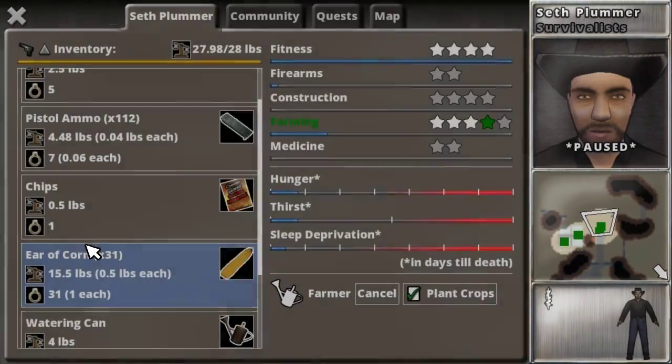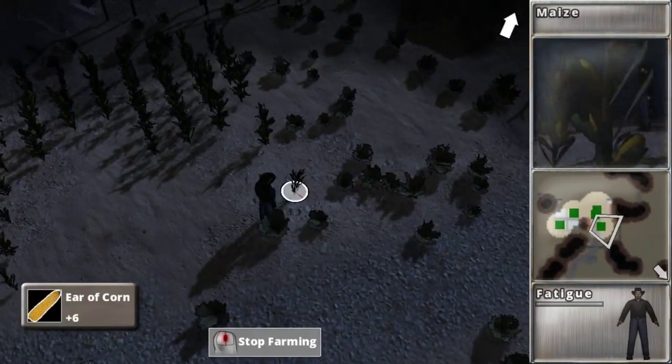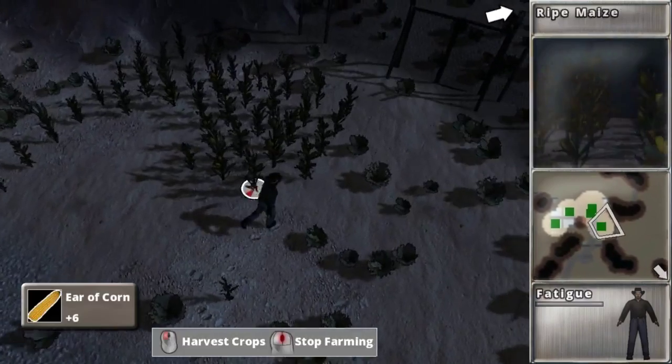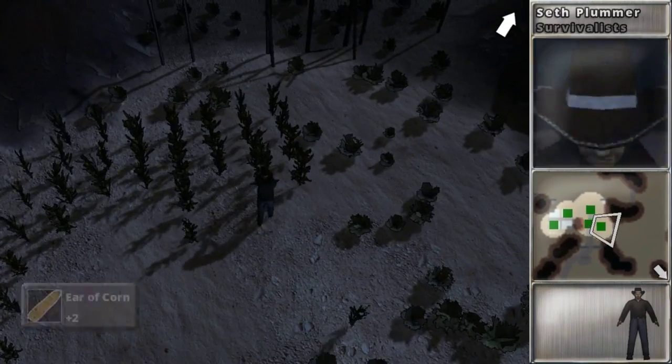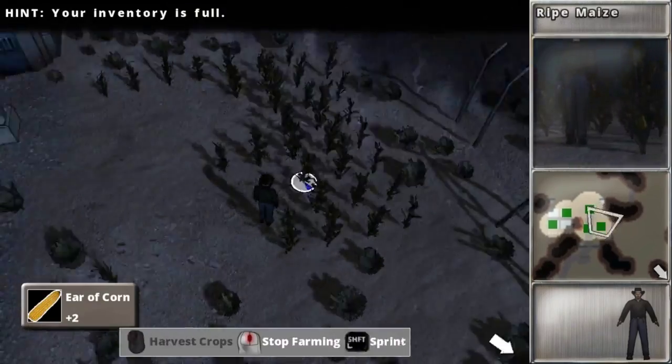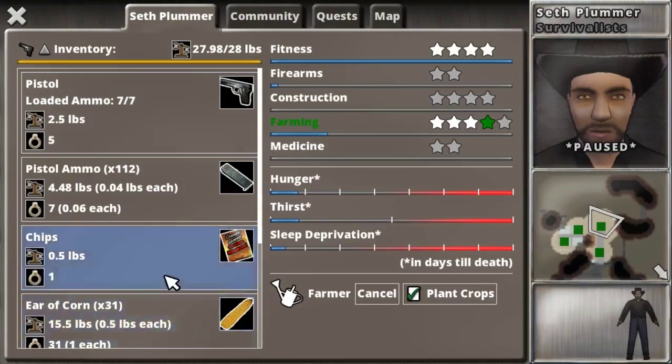Don't equip the corn. I didn't want to wake up my away team just to put some food in there. I'm just going to keep harvesting this and then eventually replant it. I do need some more backpacks.